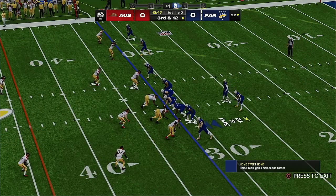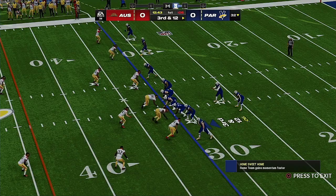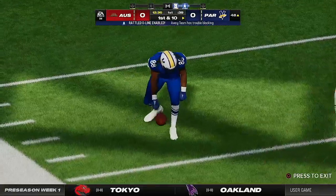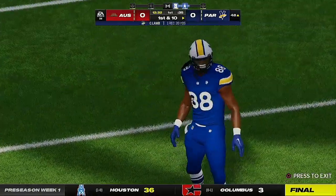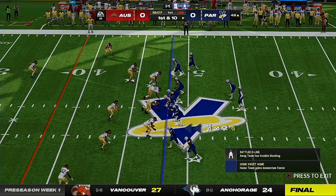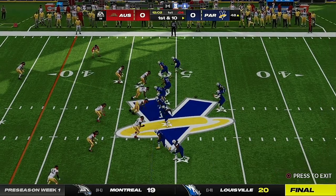Third and twelve. Here's Prescott — now a diving effort right sideline, he's got it! It's a gain of 20, picking up the first. A key number on that play: three. Third play of the drive, third down — spectacular catch turns into a first down.